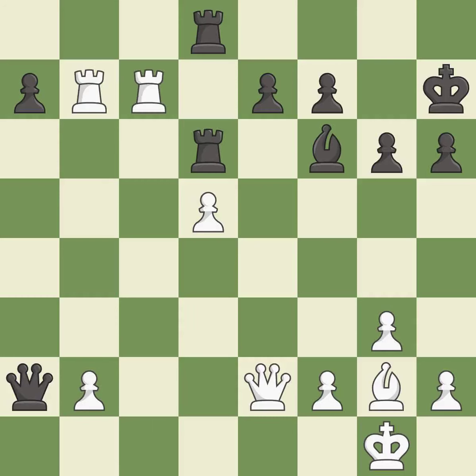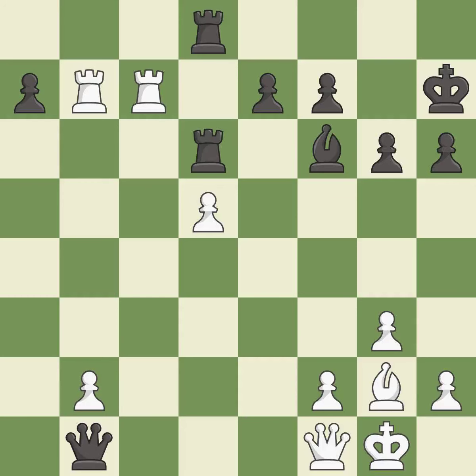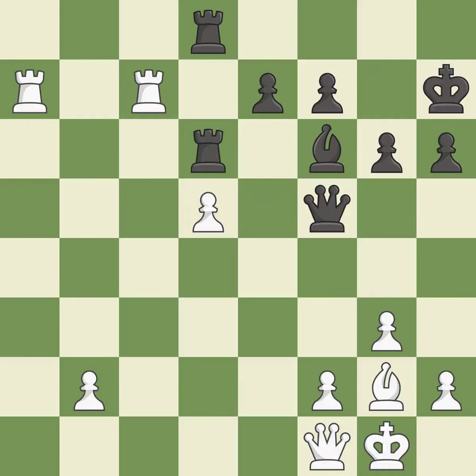This connects the rooks, which helps them coordinate together in the future. One of the best moves — it is excellent. This blocks the check from an opposing queen. This move puts the queen on a safer square — it is excellent. The pawn is now passed because it can no longer be challenged by opposing pawns as it tries to promote. That's what I would have recommended. This offers an equal trade of pieces — it is excellent. After all captures, this is an equal trade.